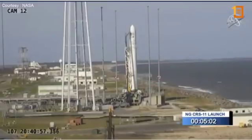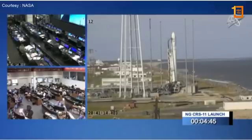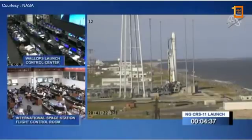Coming up on T minus 5 minutes. Ops 2, you're go for step 406, initiate engine priming. Priming started. Ops 1, you're go to transfer avionics to internal power. LC, Ops 1, avionics internal power on. The vehicle will switch to internal power about 3 minutes, 30 seconds prior to launch, and we'll initiate auto sequence handoff for terminal countdown.